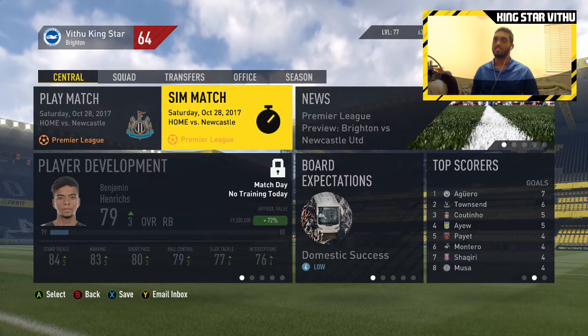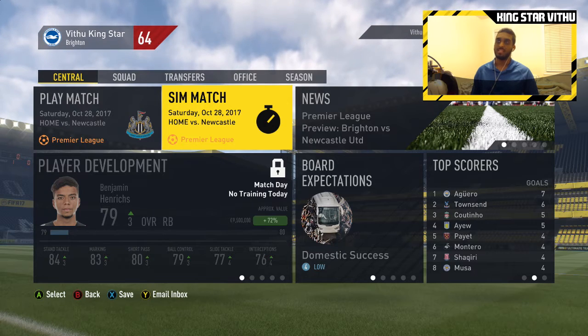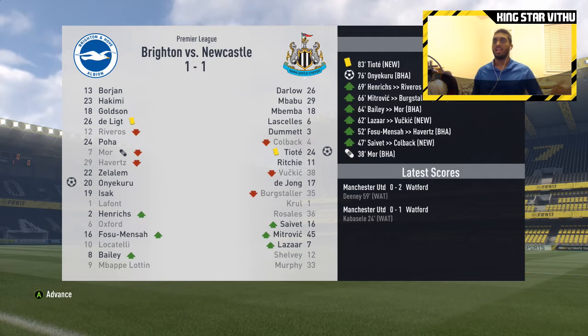Next we have a game against 19th-place Newcastle United, who were promoted with us into the Premier League. Since they're in 19th place, I'm going to simulate this game with our B team again. This time we're the home team, unlike the Sunderland game. We get another draw, which I'll take with our B team.